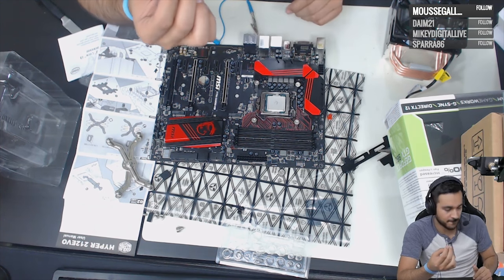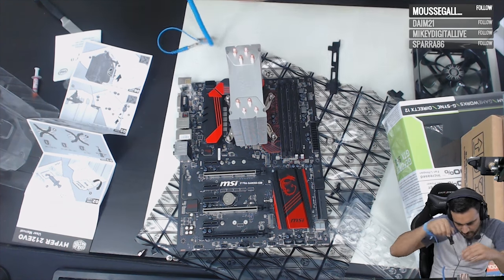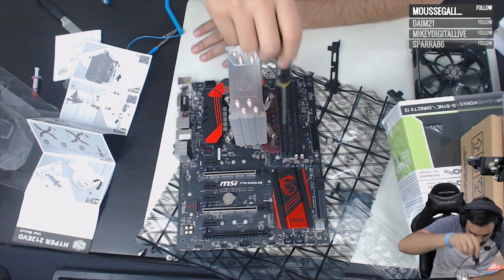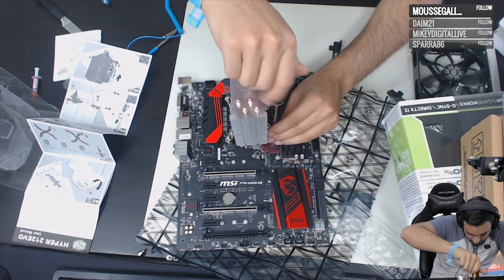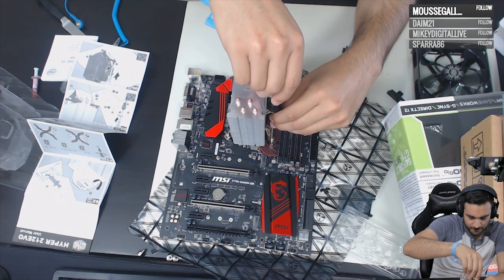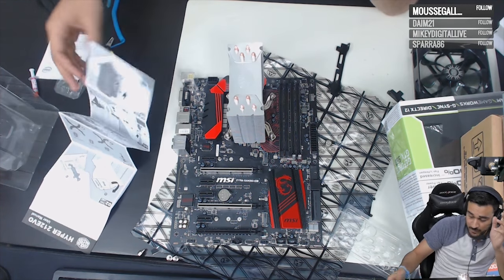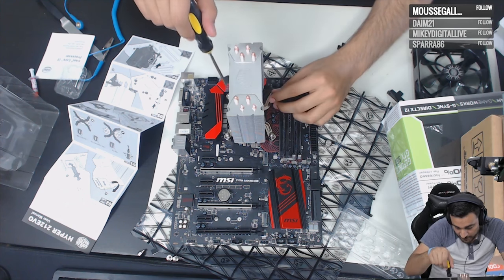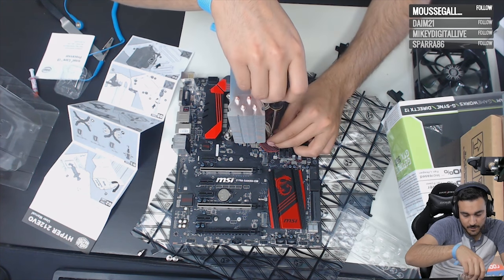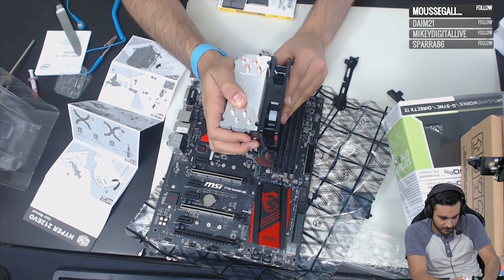I barely pressed and it just shot out — but we're good, that's just a small bean-sized amount. Now mounting the cooler: tighten it in a cross pattern — one, two, three, four — going around evenly. Don't make it too tight; if you overtighten the CPU cooler, your computer can restart repeatedly. So I'm going to take it easy.